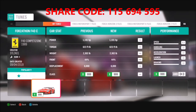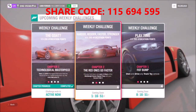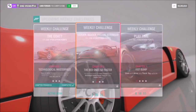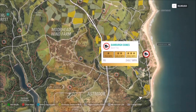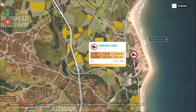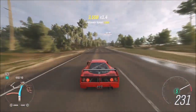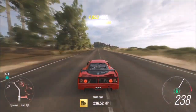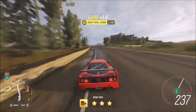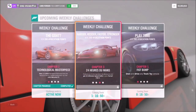The tune I created is called Forzathon F40C. It will hit 100 miles an hour in about 3 seconds and go on to about 266 miles an hour. As you can see here, the first challenge wants you to get 3 stars on the Bamba Dunes speed trap, which means you have to hit 220 miles an hour. At standard tuning you will not achieve that speed, which is why I recommend using the tune I created — you will very easily hit well above that speed.